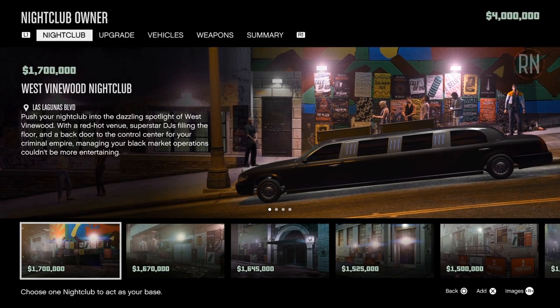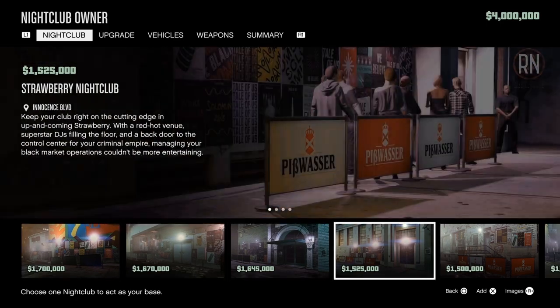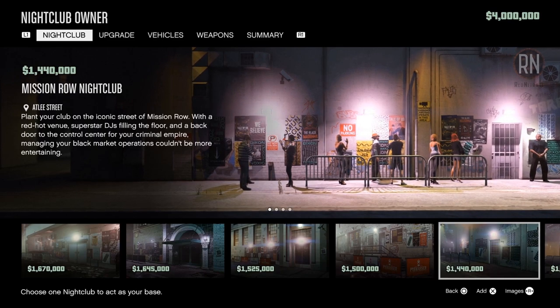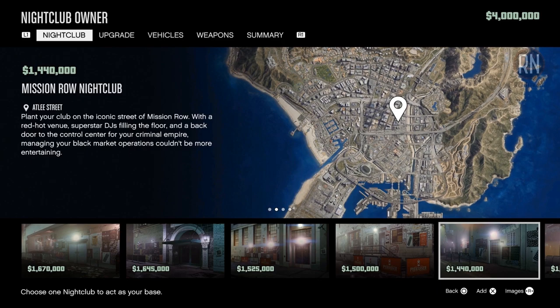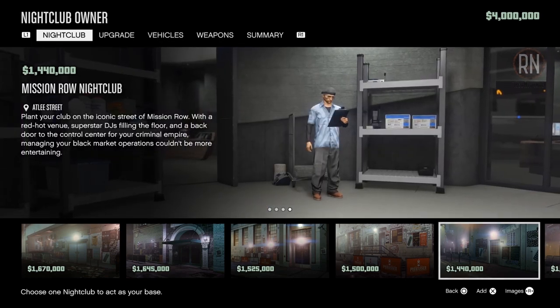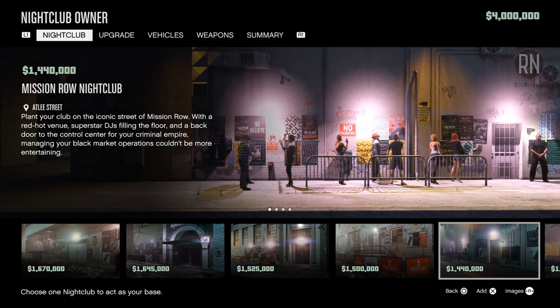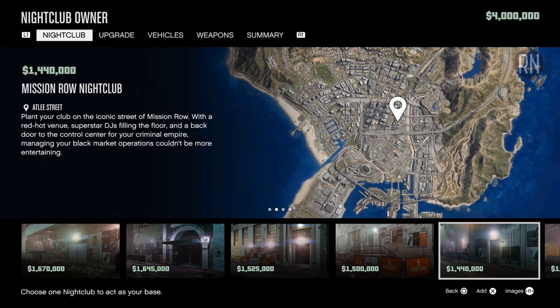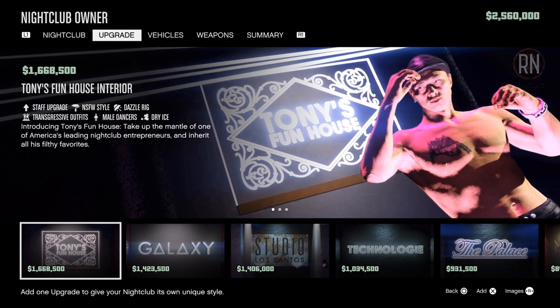As we come into the menu, you can see that you're given a choice of locations for your new business. You can essentially pick whatever you want, but keep in mind that from the $4 million you were given, you can only take $1 million of that into the GTA world. So you need to choose wisely, as we want to have as much cash left over as possible to quickly start working towards buying a second business. With that being said, I highly suggest you go with the Mission Row Nightclub — it has great highway access, it's central to everything, and I truly feel it beats out some of the more expensive options.